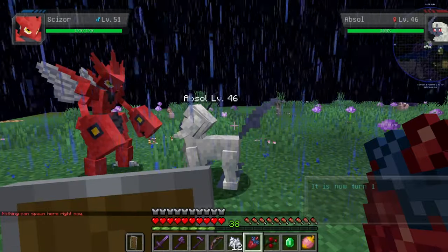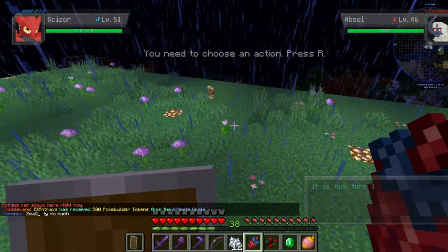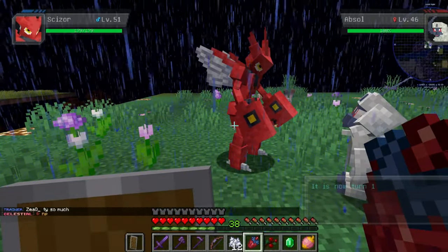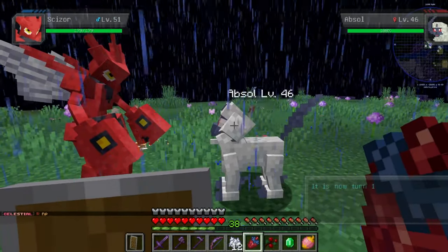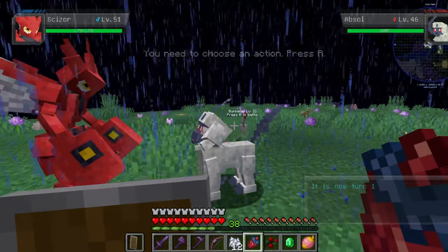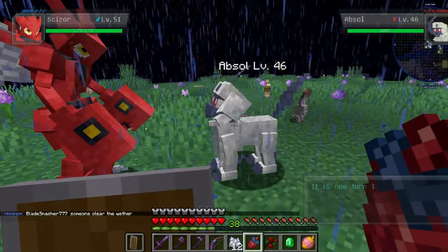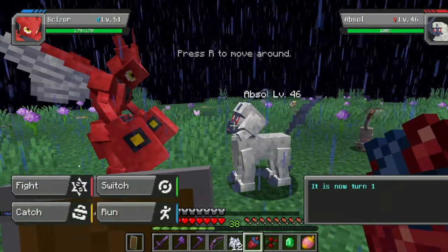You can check uncommon and common spawns, but sometimes it'll say nothing can spawn right now — that's just a game glitch. You can relog if you're on a server, or leave your single player world and come back. This berry is probably one of the hardest berries I've ever had to get. The drop rate is insanely low. I was farming Nickets up here, but sometimes Absols will spawn too.